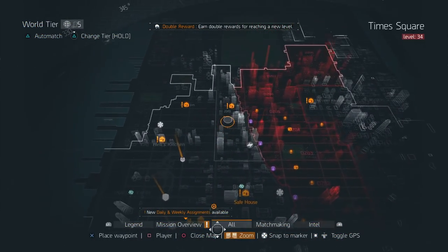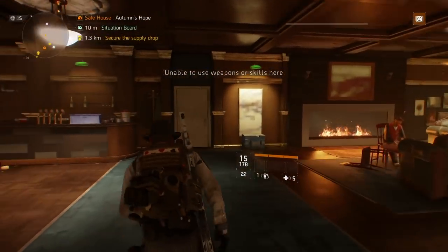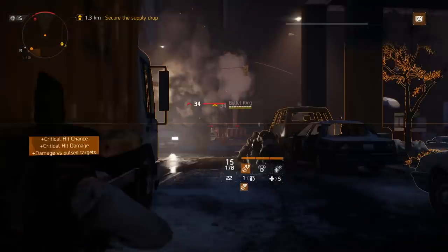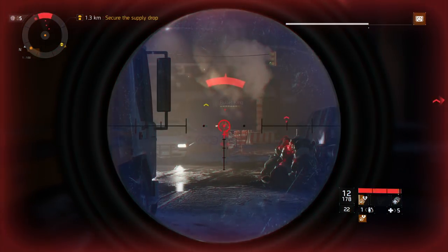The first place we're going to go to is the safe house Autumn's Hope, located in the northwest corner of your map. As soon as you get there, take a right, take a right, and take another left. The boss is going to be right in front of you. This is Bullet King. Kill the NPCs around him, take him out, collect the loot, and then we'll be headed to the next safe house.